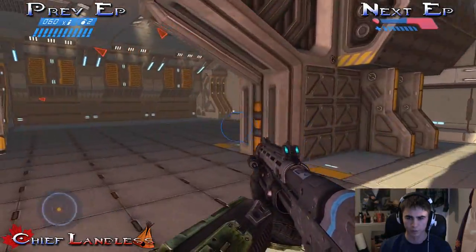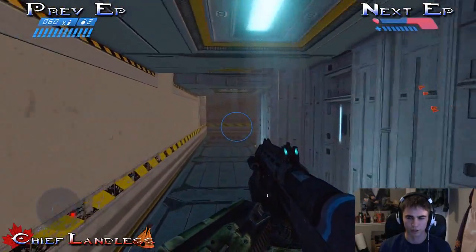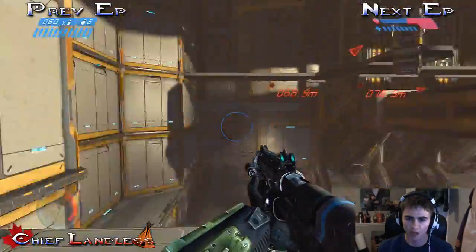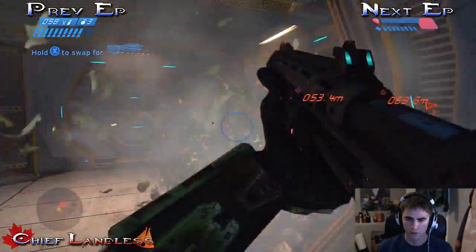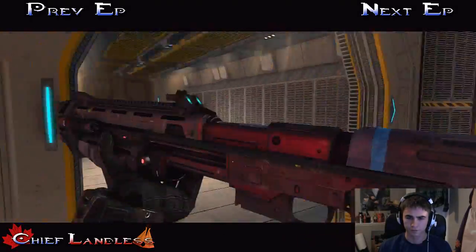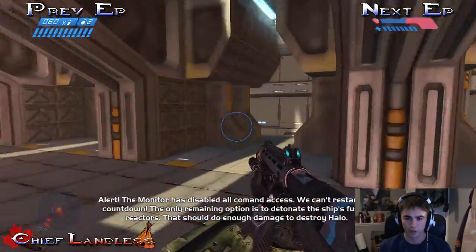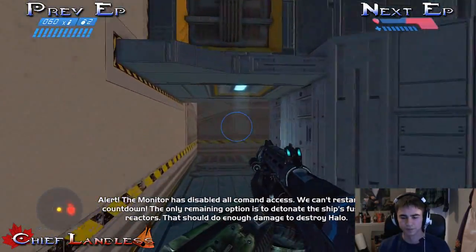Okay, how do I get up there? That's a brilliant plan and all, but... Stop insulting our software. You don't see me. Almost no health — no health, exactly. Light fuse, run! Let me just get up there now while I still have an overshield. I'm Batman. That should do enough damage to destroy Halo.